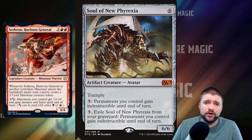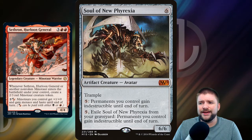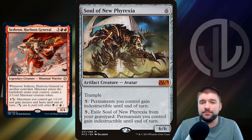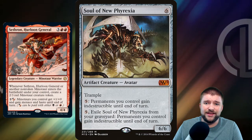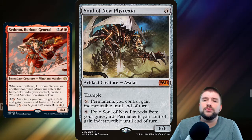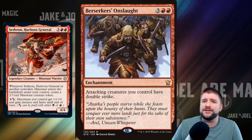Speaking of an attacking deck, let's run stuff like Soul of New Phyrexia. It's that second ability I really want — pay 5, permanents you control gain Indestructible until end of turn. It's fine with our colors because it's all colorless, and it prevents our line from dying due to a board wipe, blocking, or anything. Once it does die and they deal with it, you can exile it from your graveyard to give everything Indestructible again. A lot of abilities like this exist on colorless cards you can play in an attacking deck — Soul of New Phyrexia is just supposed to be an example of those.